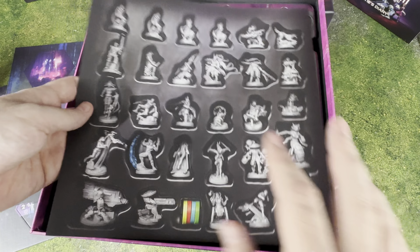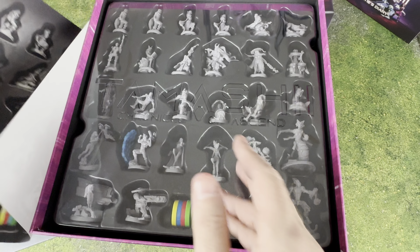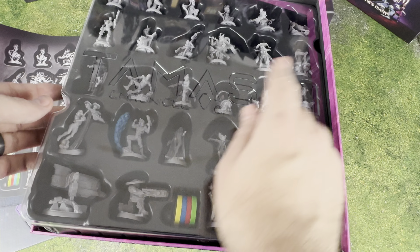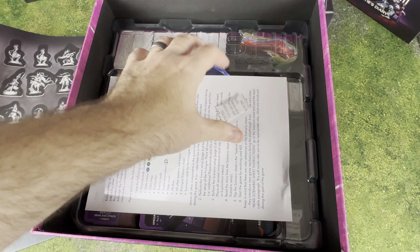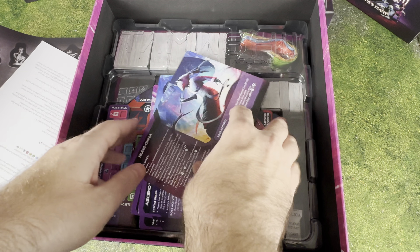We have miniatures — we're going to take a good close look at these in a second. And we have a really nice sheet on the top to tell you what goes where, which is kind of a big deal because a lot of times when you're putting these away you can get confused. So it's nice to have an insert. I'm going to do a separate section, but let's just get through the core box and then we'll hone in on the miniatures.